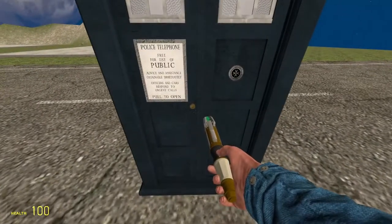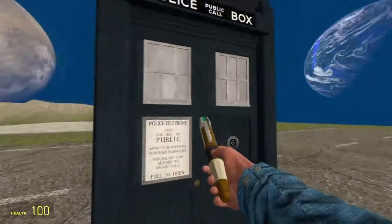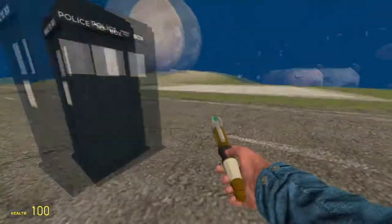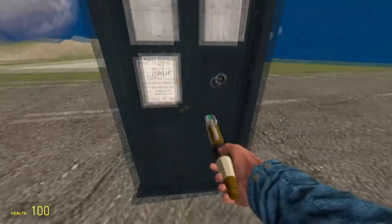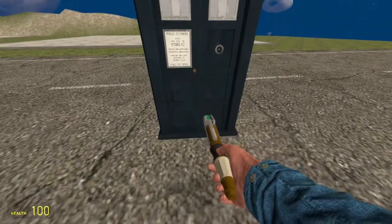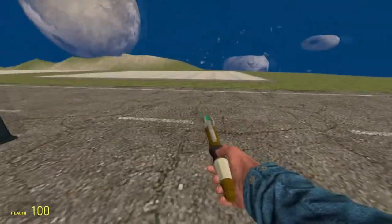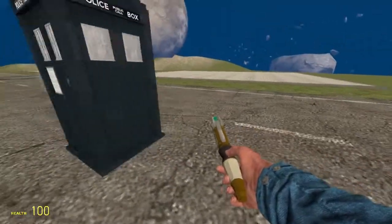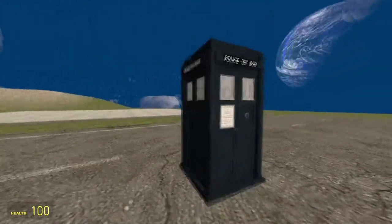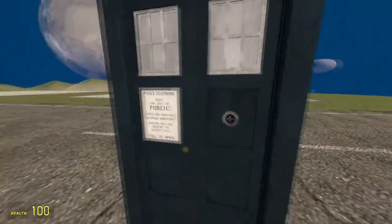You can actually link TARDISes with the sonic screwdriver, though I haven't quite figured it out. I think you hold alt and click, it will say 'TARDIS links', and then you press R and the TARDIS will teleport to wherever you link it. If you guys know how to do that, please let me know.